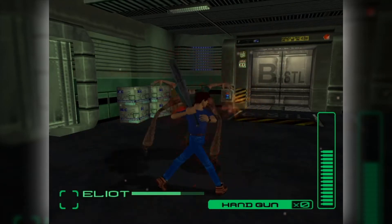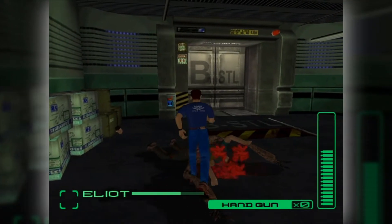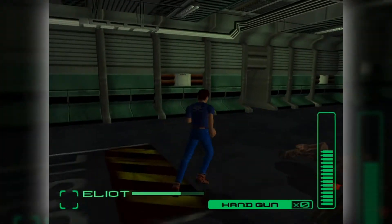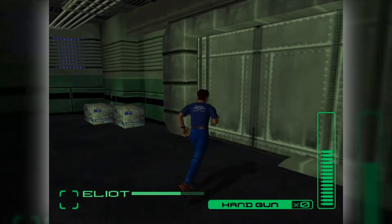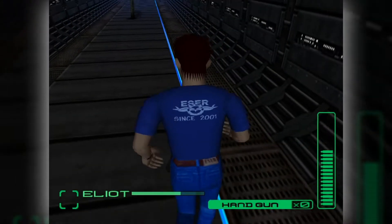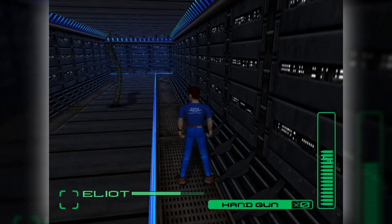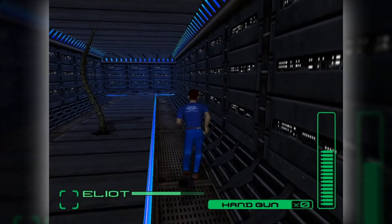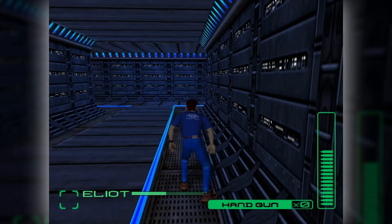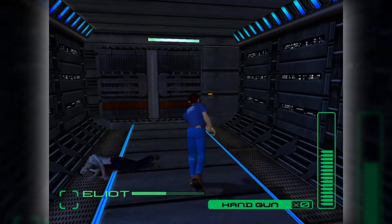Also, you might notice the humanoid enemy I just killed just respawned. This is the secret to grinding in this game. Most enemy types won't respawn when you kill them — be it the tentacles, those weird bird things, or any other non-humanoid enemies — but anytime you leave and re-enter a room with one of those humanoids, they will come back every single time. So by re-entering a room and killing the same enemies over and over again, you can get infinite money pretty quickly.